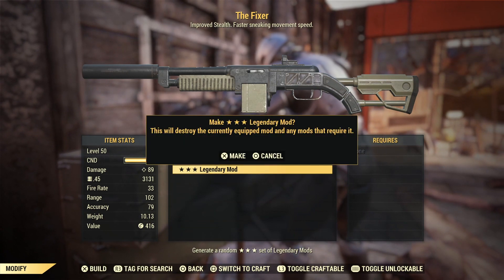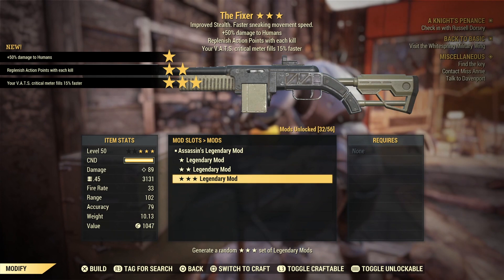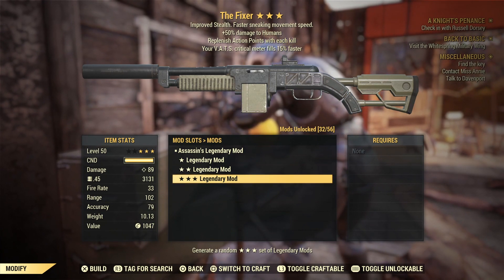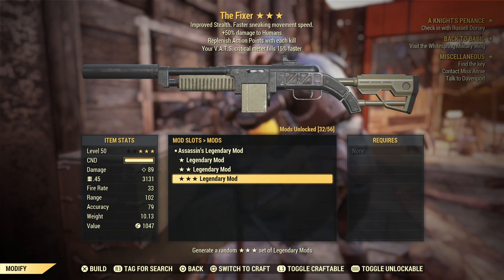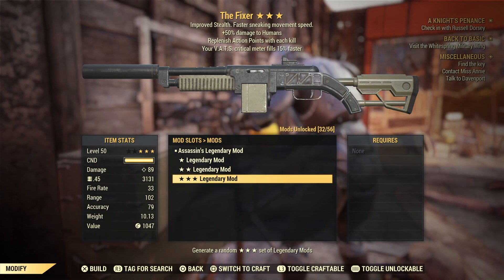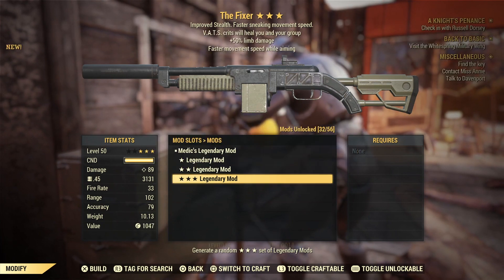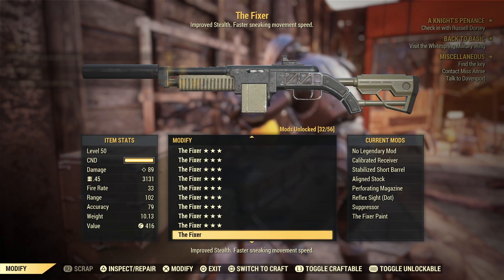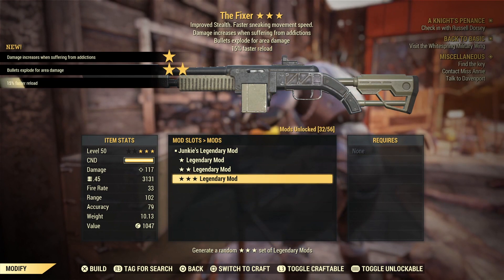Assassin's — plus 50% damage to humans, replenish action points on each kill, and what I've noticed is when you get an action-point-affecting effect you tend to get another vats or action point effect alongside it, so they seem to combo together nicely. It's a shame it's the situational Assassin's effect though. Next: Medic's with 50% limb damage and faster movement speed while aiming — that may as well just be thrown in the bin.